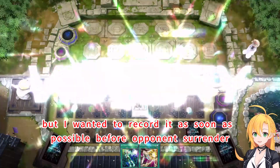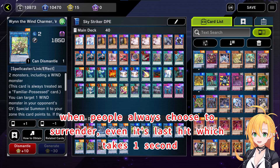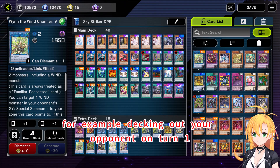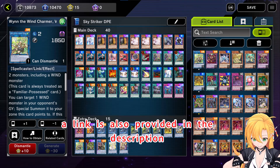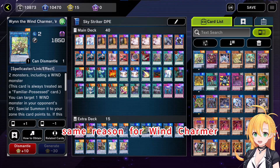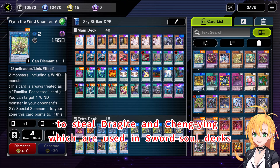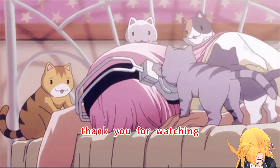I wanted to record it as soon as possible before the opponent surrendered. It's hard to record video material when people always choose to surrender even on the last hit, which takes 1 second — this makes some missions nearly impossible, for example decking out your opponent on turn 1. Here is an overview of the deck; a link is also provided in the description. Same reason for Wind Charmer, I also wanted to add a board charmer to steal Draghi and Qingying, which are used in so-so decks. But it is very hard to make room in the extra deck. Thank you for watching.